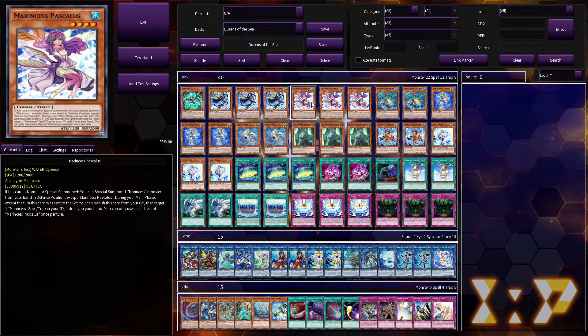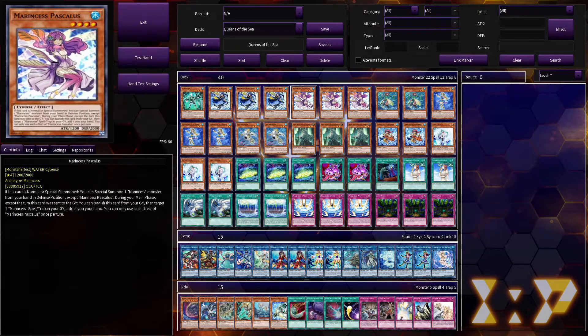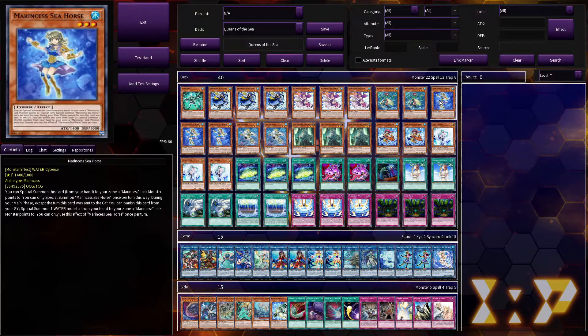You want to send Seahorse because she summons herself from your hand to a zone a Marincess link points to — which is going to be Blue Slug. Also, when sent to the grave as material for a link summon of a water monster, you get to look at the top three cards of your deck and add one Marincess card to your hand. Then we have Pascalis, who summons one from your hand when she's summoned, and if she's in your grave you can banish her to add a Marincess spell or trap from your grave to your hand.